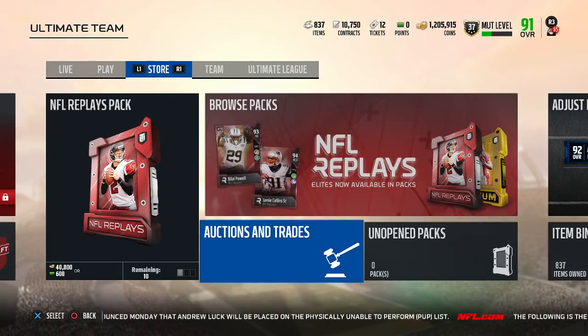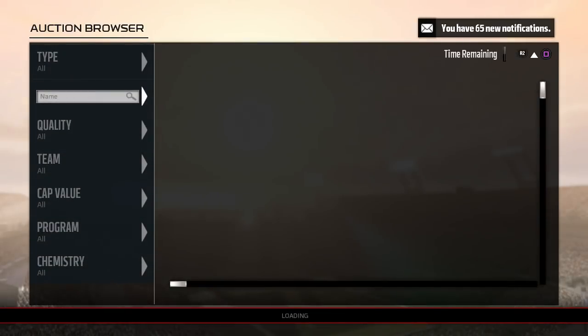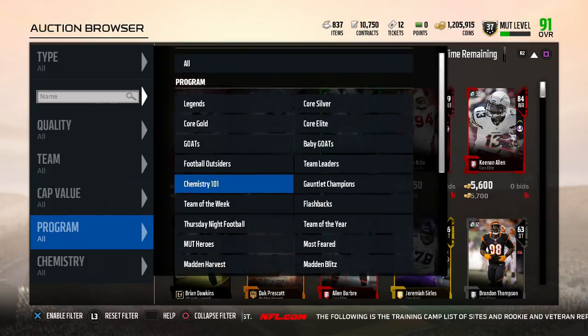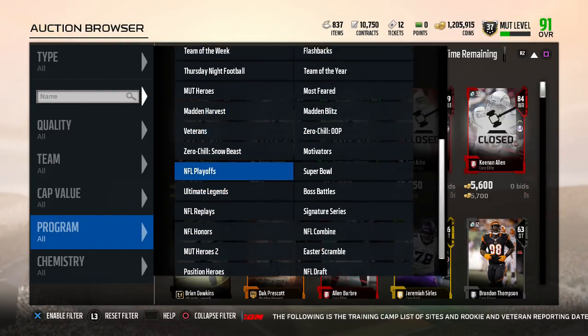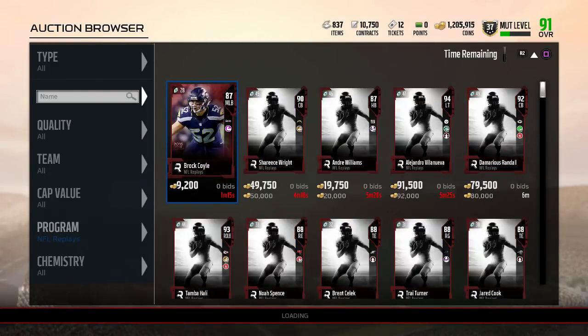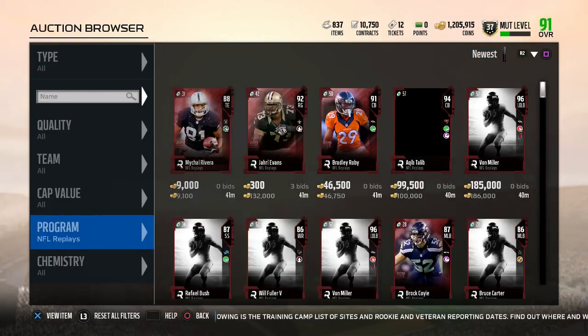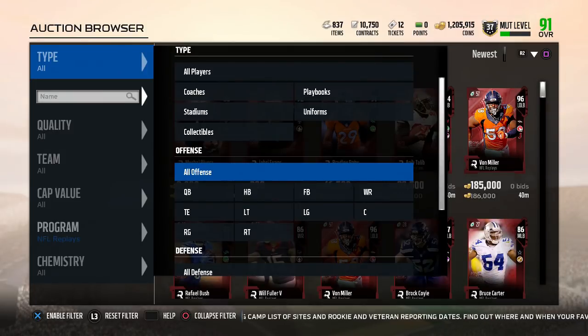EA has these NFL Replay promos out — this is what's popping. People are buying NFL Replay promos, and if they don't get the card they want, they are killing the prices of these cards because they're dropping them for low. It's so simple. If you don't know this, I'm showing y'all the best method on YouTube right now. All you want to do is go to the NFL Replay.